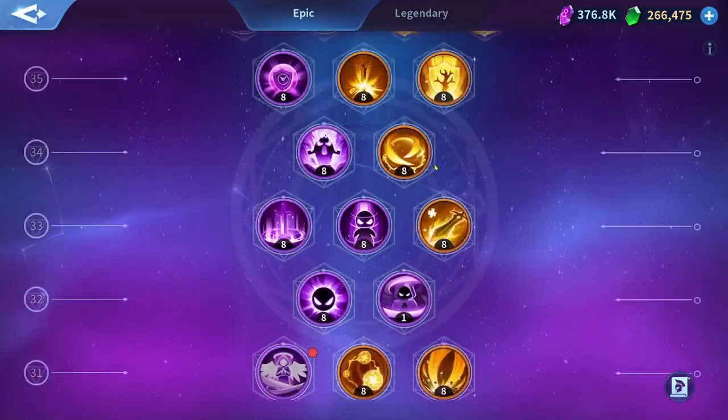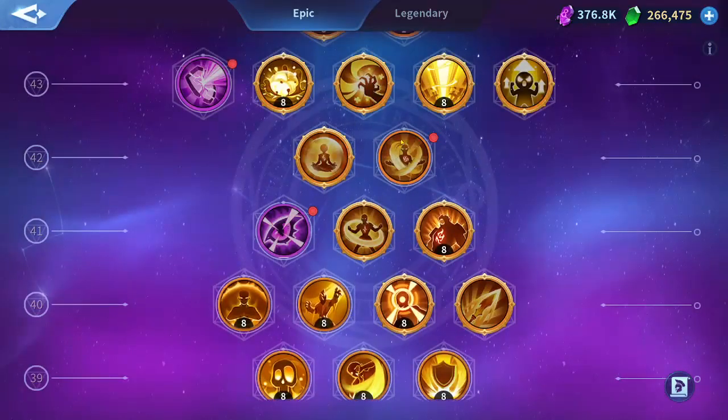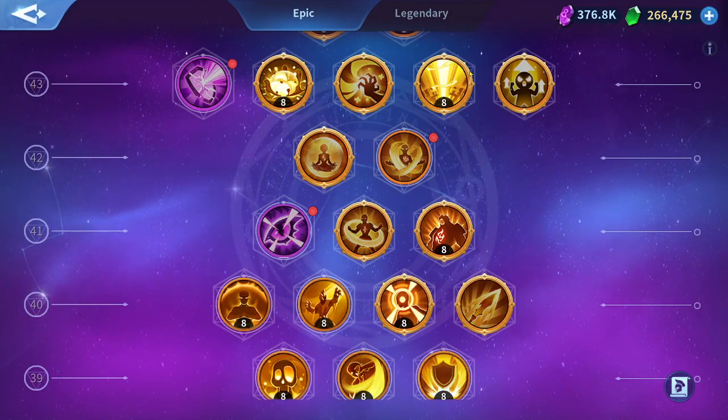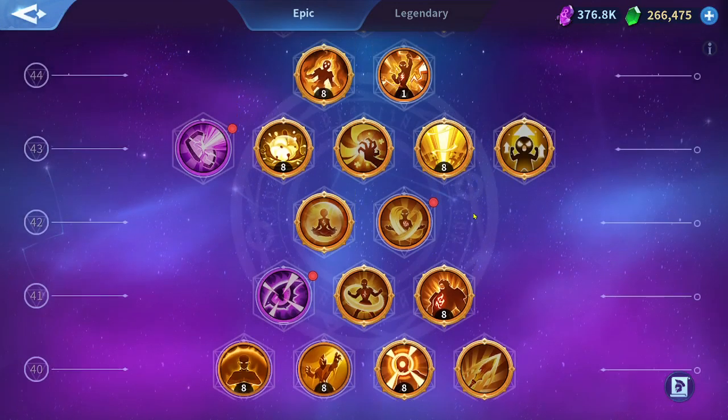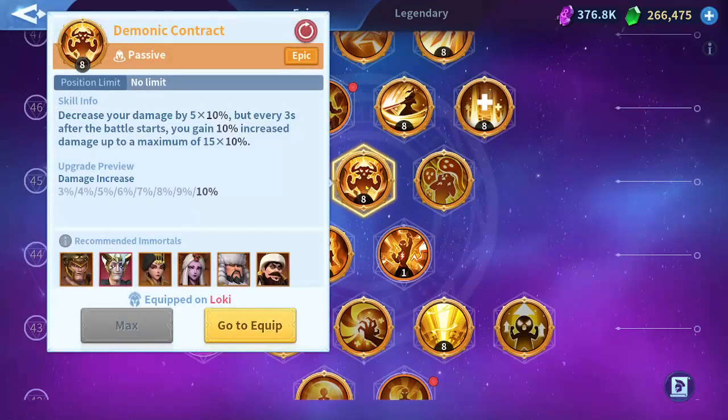You can only unlock it through the Blessings of Trace. Currently you can purchase some skills from the recharge gifts, and after that sell the shards and re-purchase the Demonic Contract shards from the Blessings of Trace shop.